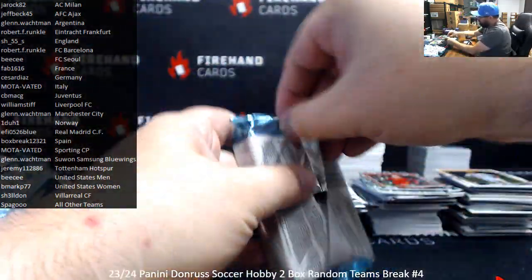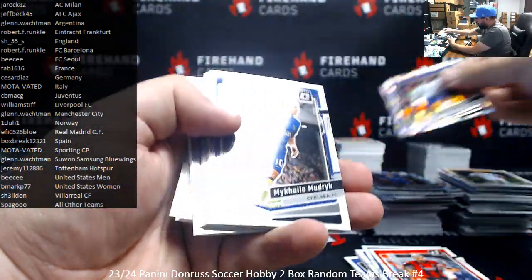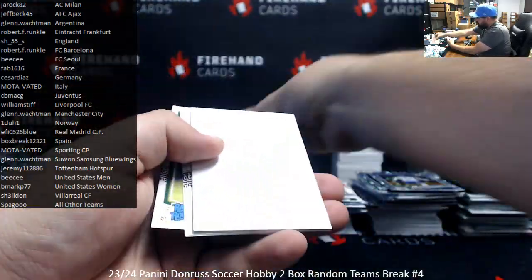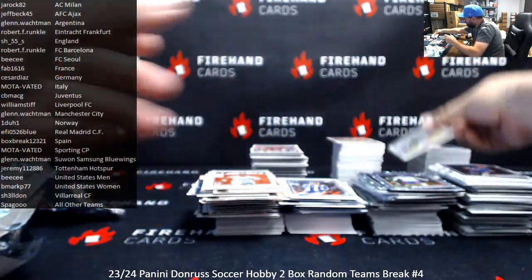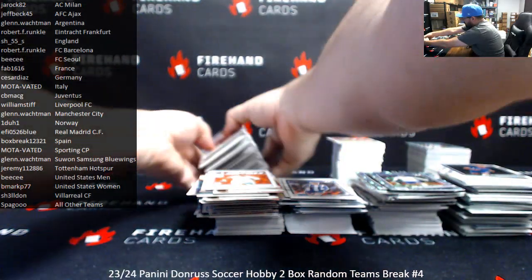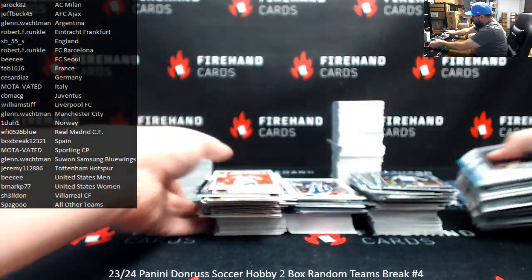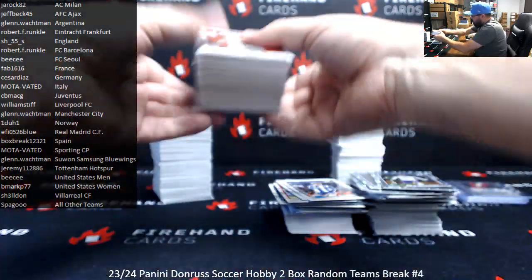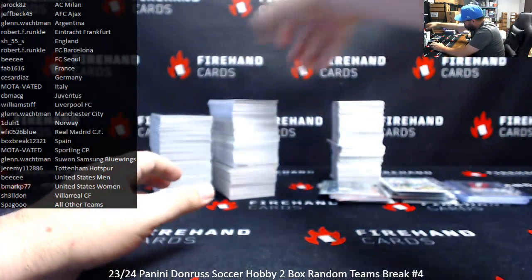Last pack — and one more Endrick rated rookie. Alright guys, that's both boxes — so that's the big stack of base going to Jawrock. These are all your Donruss Optics going to your respective teams, base inserts, all your rookies here and your foil parallels here, plus the stuff we saved for you.